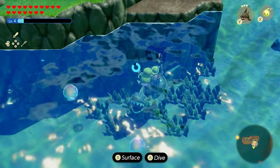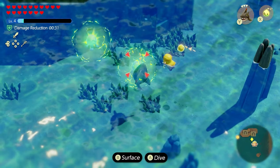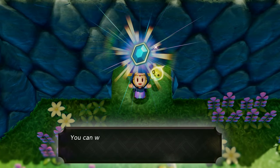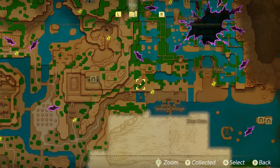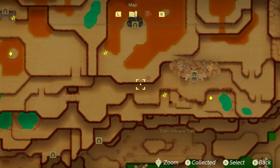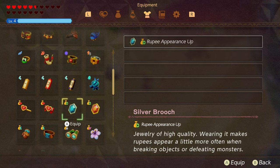The jellyfish in this area also drop kelp, so there may be an even more optimized spot. There's also an accessory that helps drop more rupees when you break objects or defeat enemies: the silver brooch. To get it, head to a cave in the top-left of the Jabul area, but you'll need a bomb echo to break the entrance — the best one being the zero bomb found in the top-left area of Eldin Volcano. Get the zero, blow up the wall, and you'll have the silver brooch. There's also a gold brooch, and combining both in your accessory inventory gives you even more rupee drops.